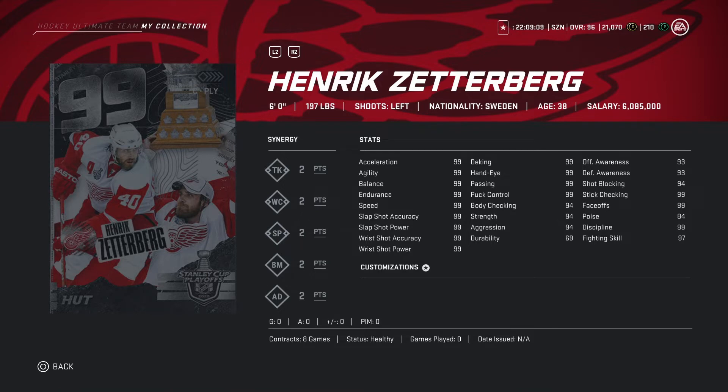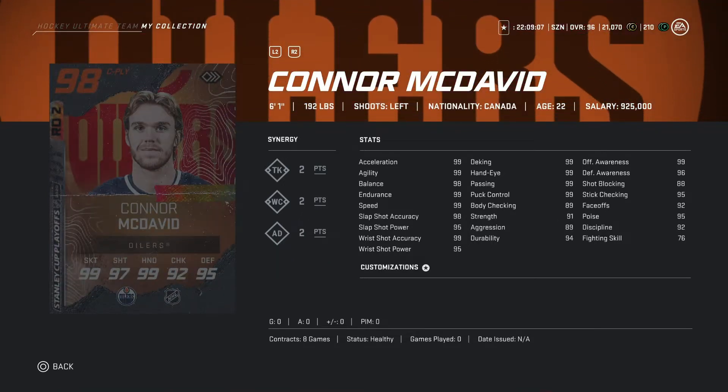He is gonna be amazing for sure. Now looking at Connor McDavid, 98 overall, 6'1", 192 pounds. Singers TK 2 points, WC 2 points, AD 2 points — stats again all in the high 90s, gonna be a very nice card.